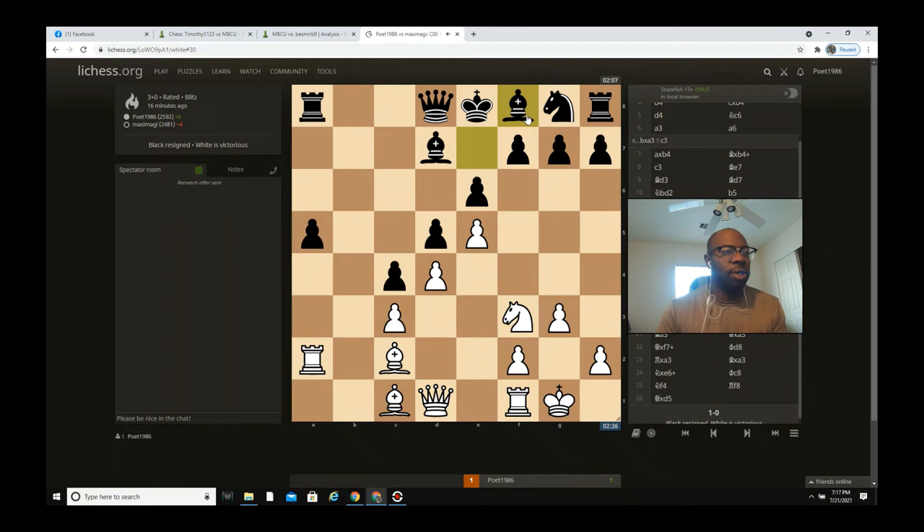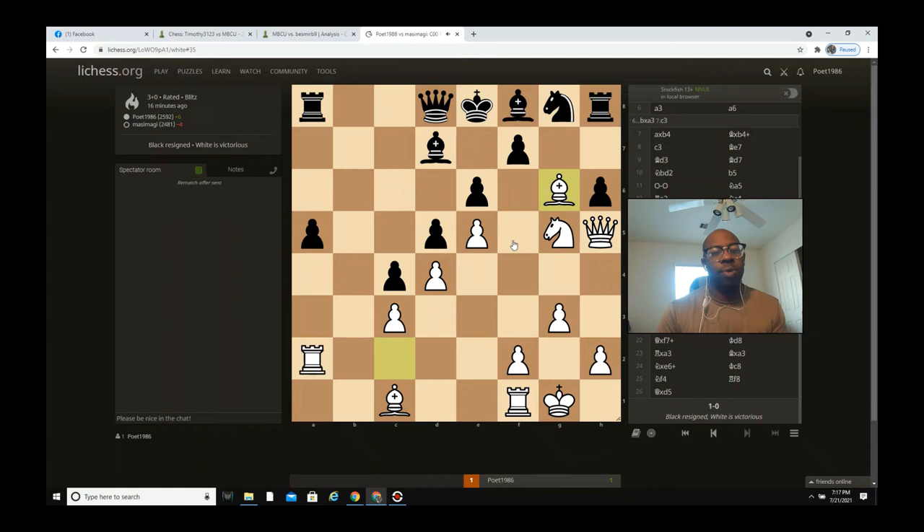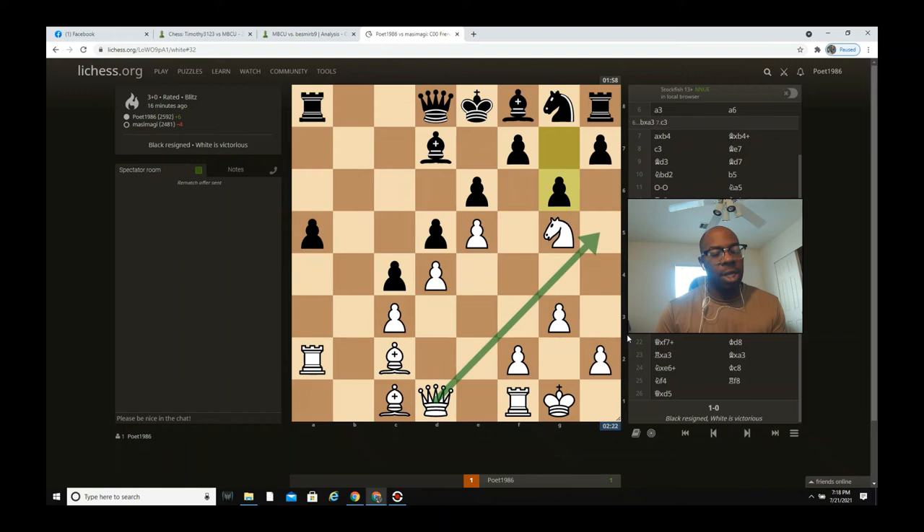I thought bishop f8 was a mistake, so I immediately went knight g5. The purpose of knight g5 is that if he goes h6, my whole plan was queen h5. Even if he goes g6, my plan was bishop captures g6 — if f captures, queen captures g6, king e7, and then bishop a3 check — curtains. He's a really strong player though, so he didn't play h6. Instead he played g6 to prevent my queen reaching h5, which was a good move, but it still leaves weaknesses.